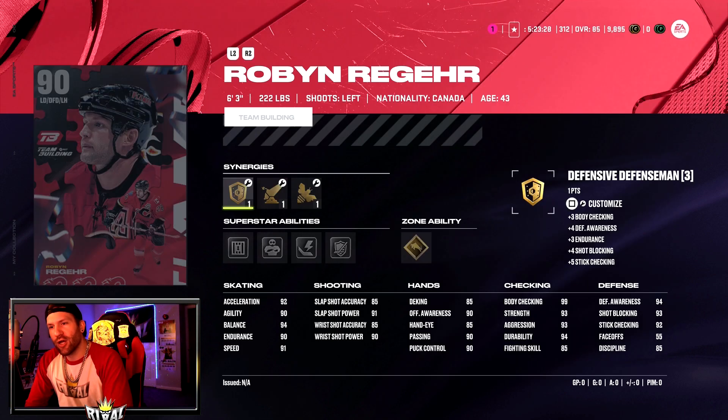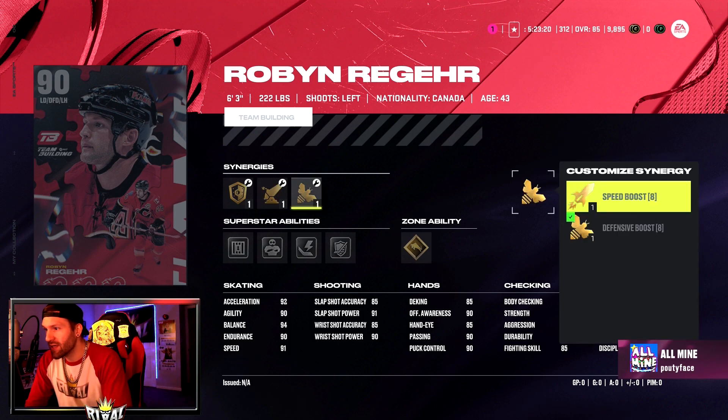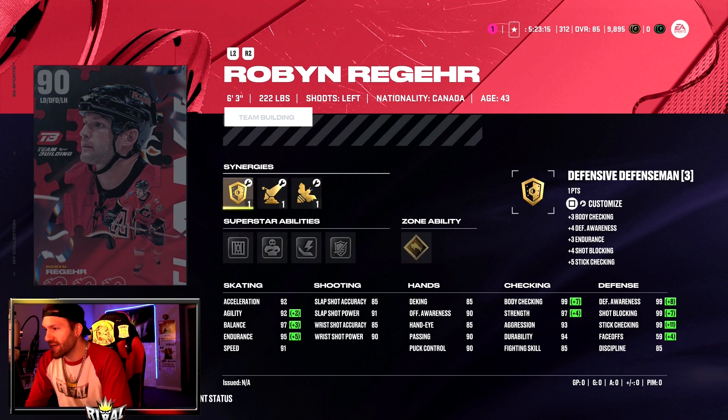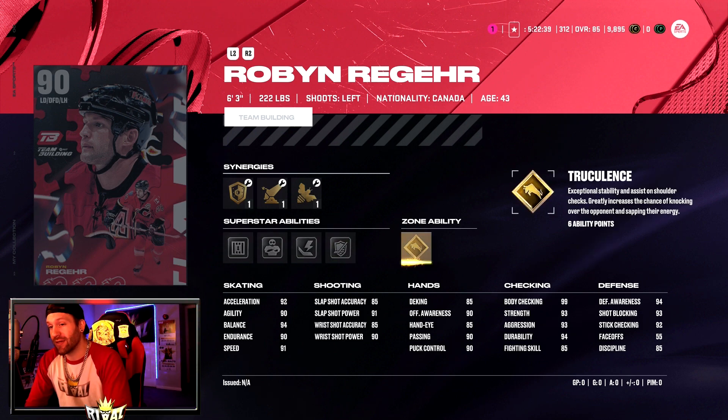Next is Robin Regehr — 6'3", 222 pounds, with three custom synergies including a speed boost. He's a defensive defenseman. If you activate all synergies, you get 99s on stick check, shot block, defensive awareness, body check, and 97 on strength. He has abilities Shutdown, Bouncer, Thunderclap, Stick Him Up, and Truculence.